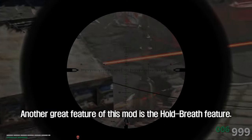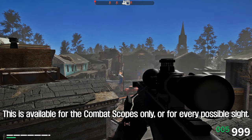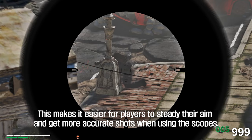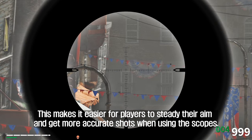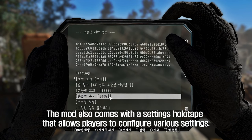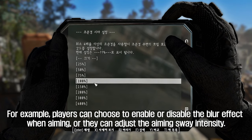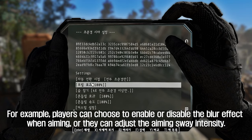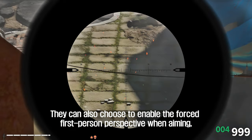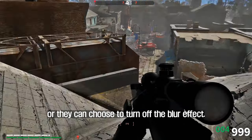Another great feature of this mod is the Hold Breath feature, available for combat scopes only or for every possible sight. This makes it easier for players to steady their aim and get more accurate shots. The mod also comes with a settings holotape that allows players to configure various settings, such as enabling or disabling the blur effect when aiming, adjusting the aiming sway intensity, or enabling forced first-person perspective when aiming.